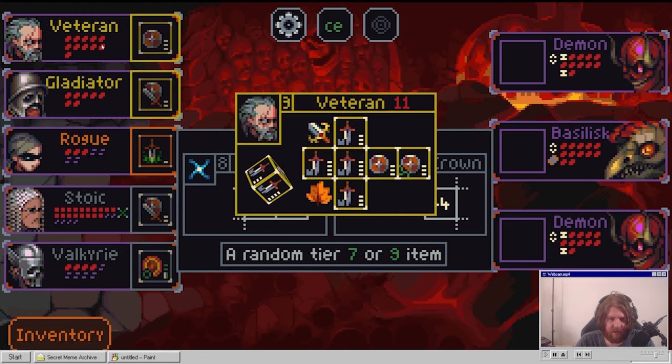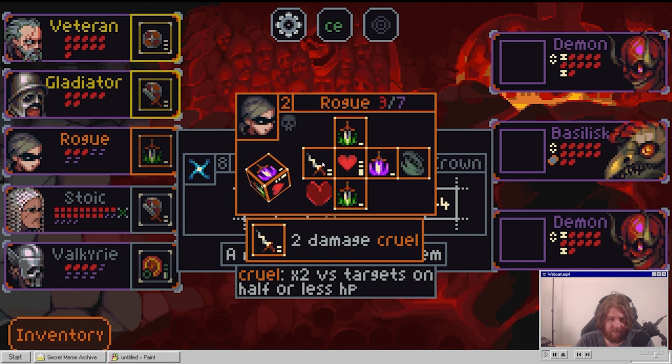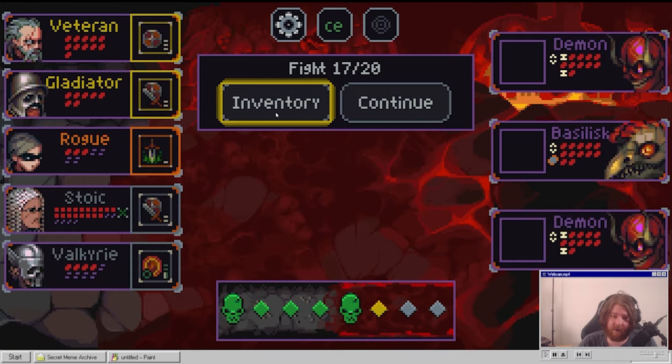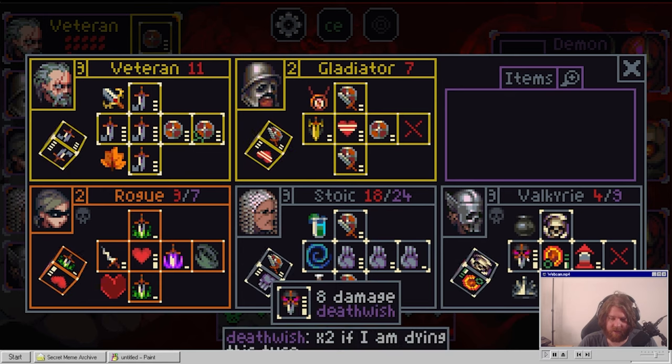So this guy can be fat defense. Or four pips to the left side - this can do a fuck ton of damage. I'm gonna go with that. He's a grey hero so he can wear it. The Valkyrie gets the iron crown.